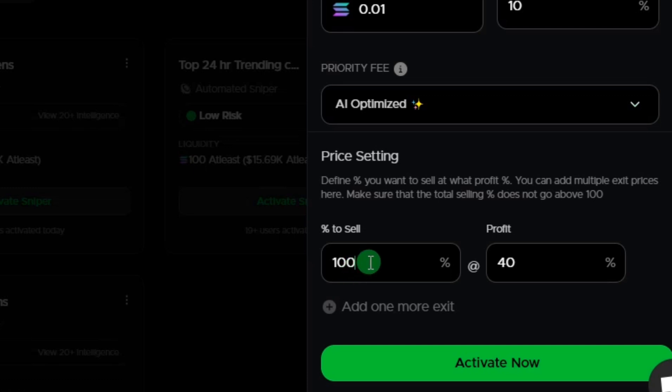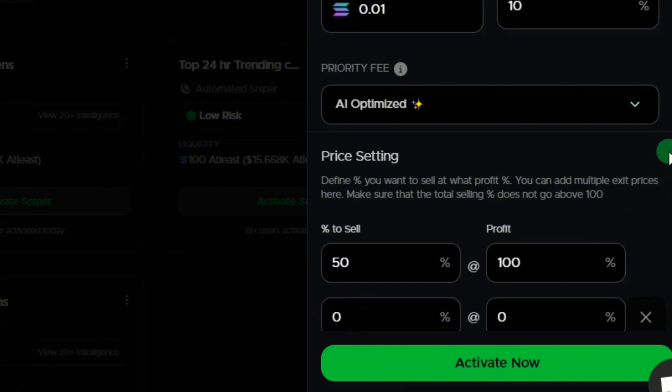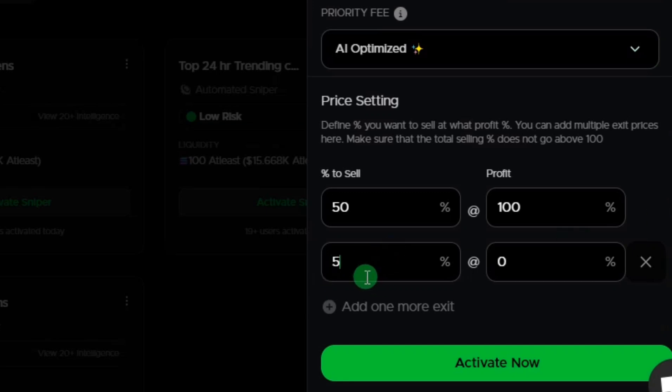If you don't want to sell everything at 40%, you can reduce the holdings to 50% and increase the profit target to 100%, telling the bot to sell 50% of your holdings once the project pumps 100%. If you want to add more take-profit exit points, click 'Add' to add another exit. You can say: sell the remaining 50% of holdings at maybe 70% return on investment. Once you've finished inputting these settings, click 'Activate.'